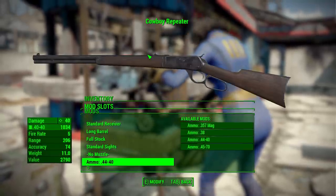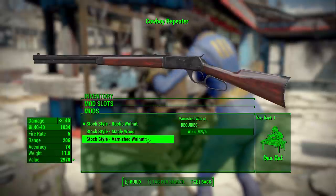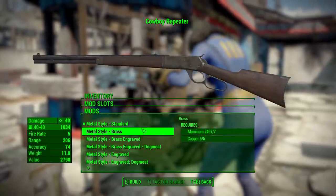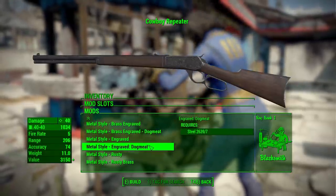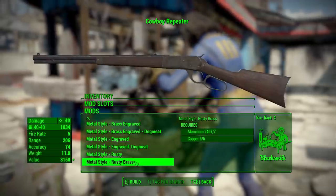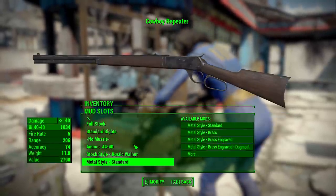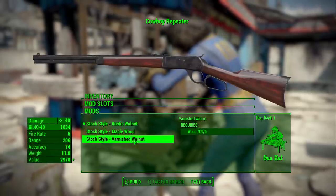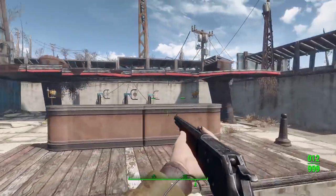The final two categories are aesthetic ones. First is stock style, where you have rustic walnut, maple wood, or varnished walnut — look at those beautiful reds, very nice. Then we have the metal style: standard brass, brass engraved, brass engraved with Dogmeat on it, iron engraved, steel engraved with Dogmeat, rusty, and rusty brass. I love that even on the nicer engraved ones it still looks a little worn down — not all shiny and clean. Even the varnished wood still looks a little beaten up, as it should in the post-apocalyptic Commonwealth.